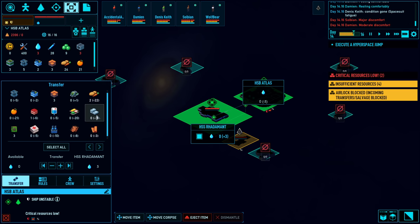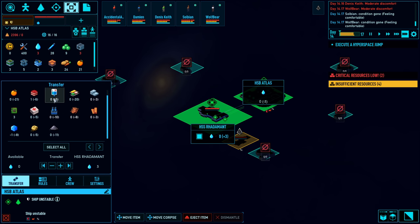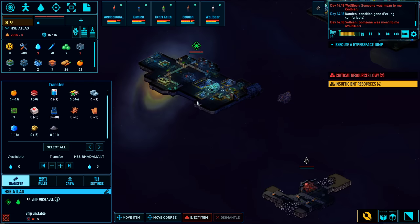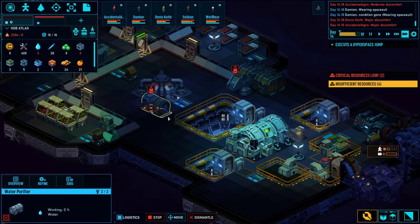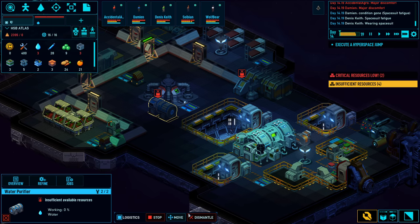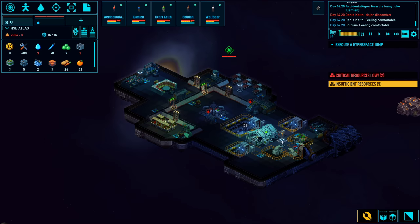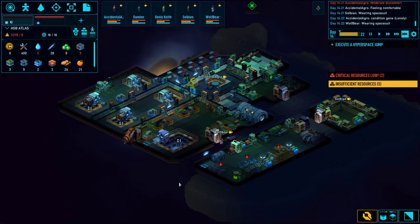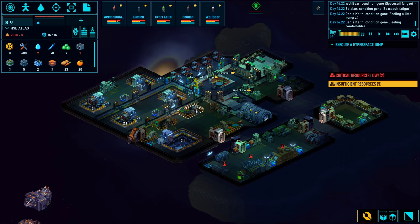Other things you're definitely going to want to grab are IV fluids and medicine because I'm not able to manufacture that right now. It's obviously good to have a nice surplus of that so that in the case someone gets wounded, I have meds for them. I'm just going to leave the game on full speed until my guys have transferred everything over.